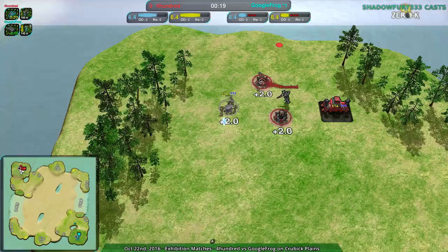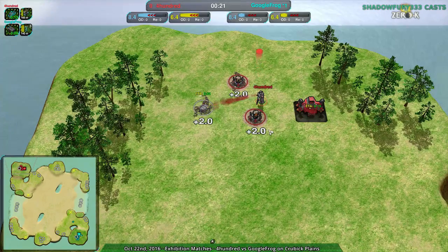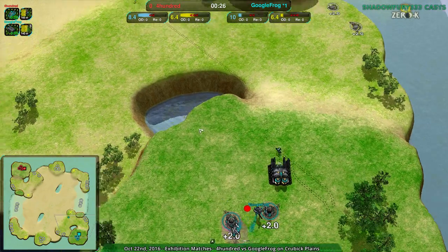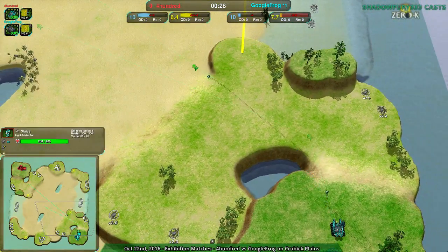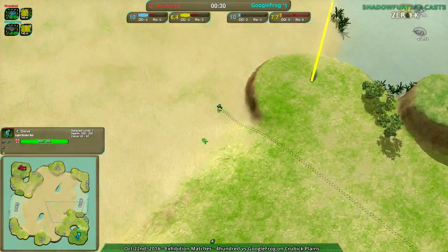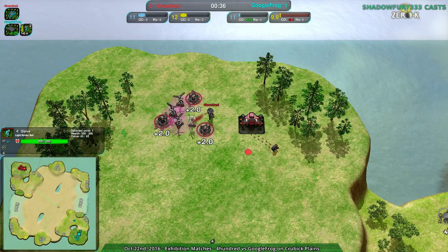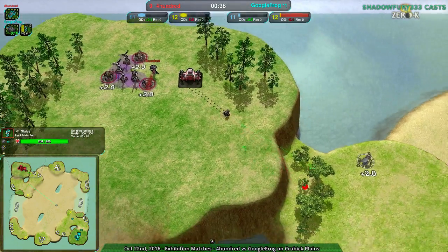Google Frog going for Cloakie Bot Factory, 400 going for the Jump Bot Factory, and 400 very quickly getting up — just workers, that's it. They figure this is a nice hill. Google Frog going for a bit of scouting and harassment, having that one little opening glaive, which is kind of nice. Google Frog will know what's going on; 400 won't really as much. At this point, 400 is just really focusing on their economy.